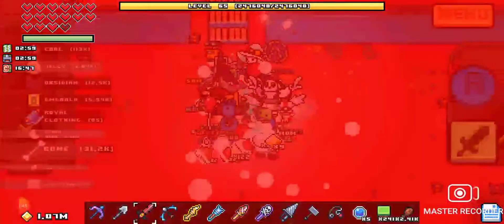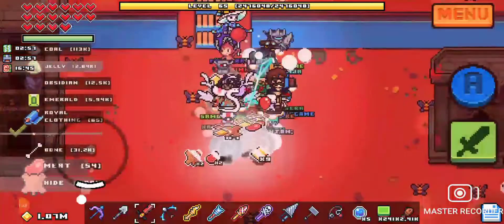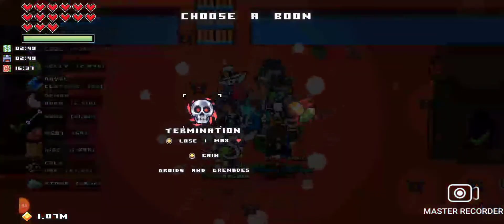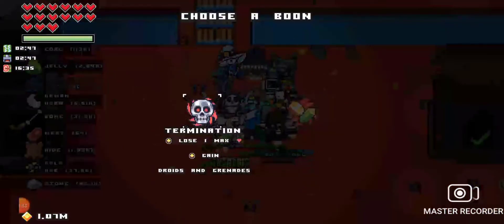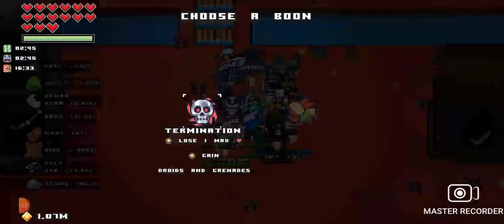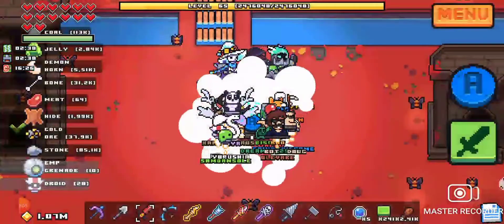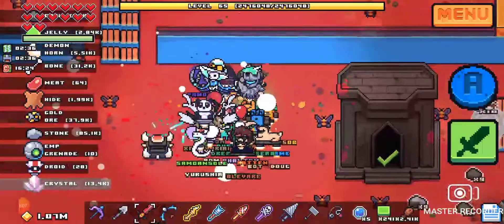Okay, there we go. You're gonna want to get Termination — you're gonna keep getting all the other ones until you get Termination, and this is how you get droids, because you lose one max health but you gain droids.